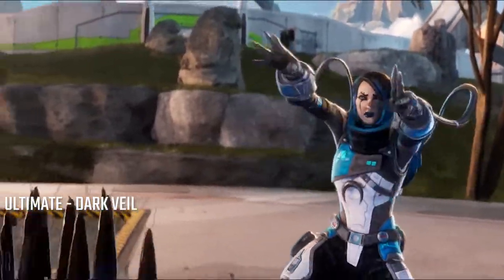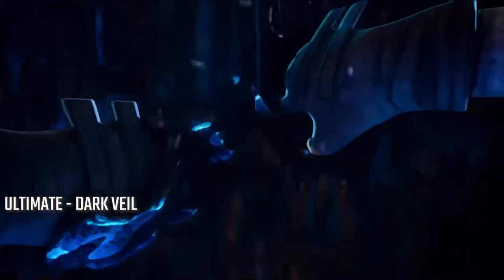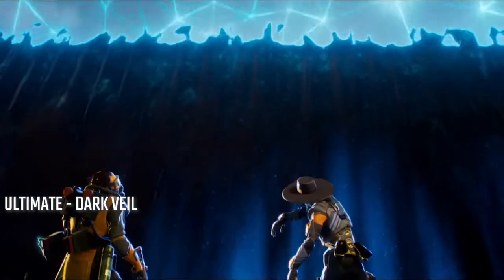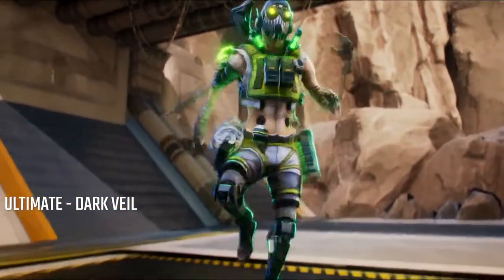Ultimate: Dark Veil creates a massive Ferrofluid wall to block enemy vision. Any enemies who pass through Dark Veil will be briefly slowed and partially blinded on the other side. Dark Veil blocks scanning abilities used by other teams, but it is possible to go over the wall with some movement abilities.